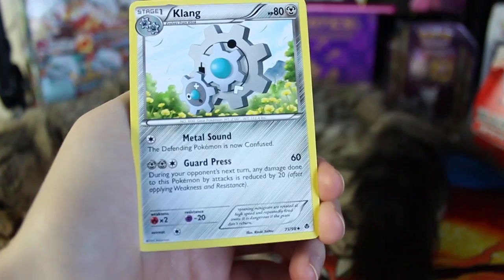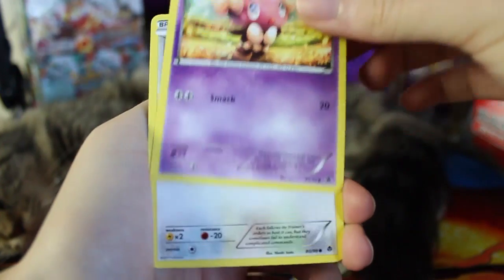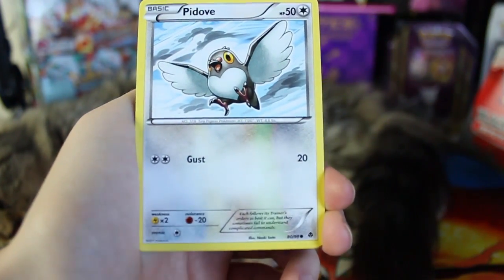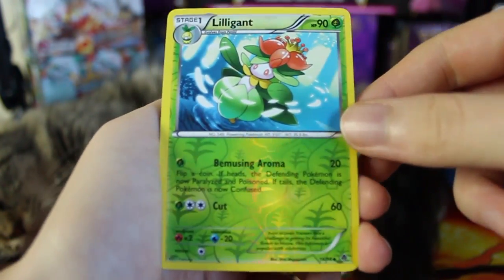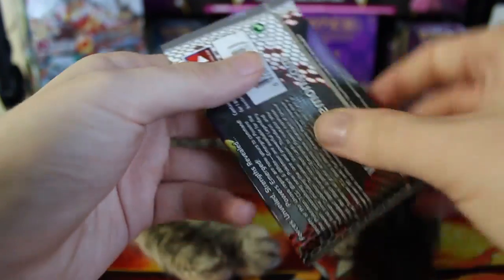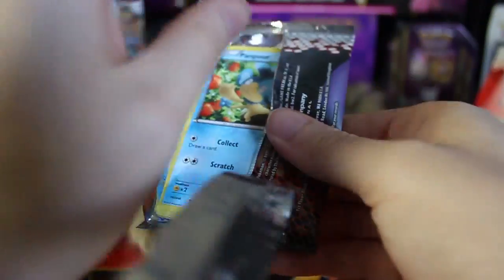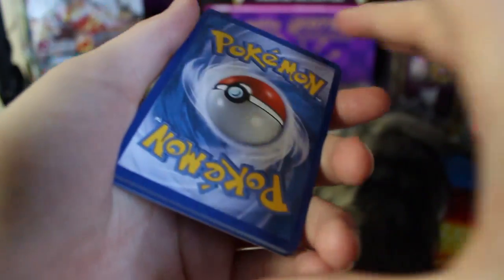Here we've got a Sigilyph, Klink, Max Potion, Drilbur, Sewaddle, Sandile, Gothita. Someone said I pronounced 'Pidove' really funnily — is it Pidove or Piedove? I don't know. Here we've got a Lilligant from the reverse holo — very nice. And we have a Gothitelle with Mental Shock and Smack. They keep hyping up WWE SmackDown going live. I didn't even know it wasn't live until like a month ago — I thought SmackDown was always live, but apparently it was pre-recorded. I've been watching SmackDown since I was a kid and had no idea.